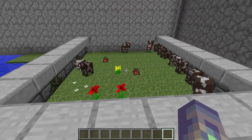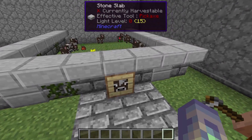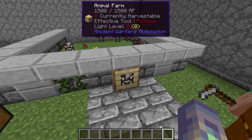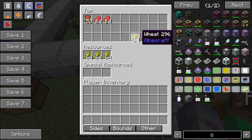The animal farm is reasonably simple. You can put in any of those four animals — chickens, cows, pigs, and sheep — and all it needs to work is energy and the appropriate breeding resource. For cows that's wheat, for pigs it's carrots, and for chickens it's seeds. All the resources it produces will appear in the top inventory.